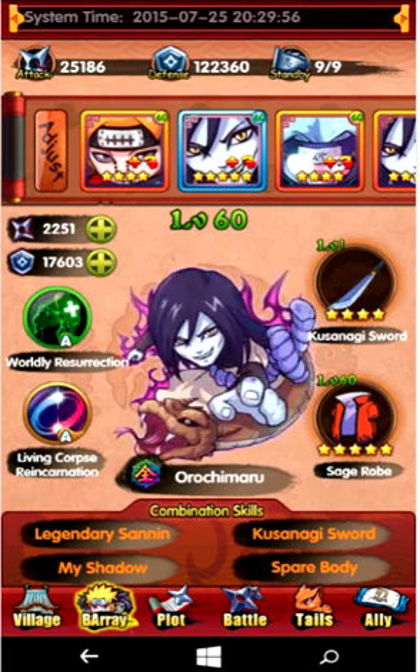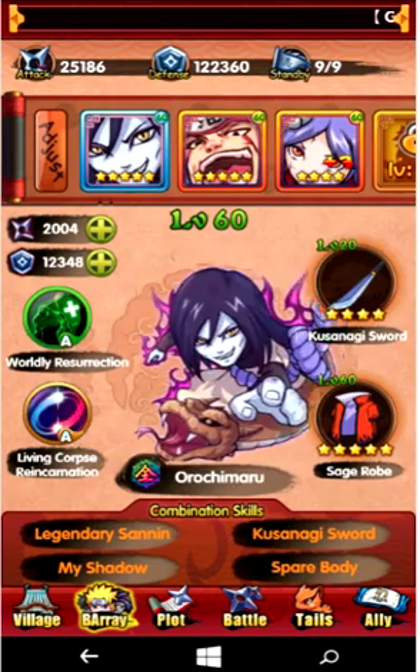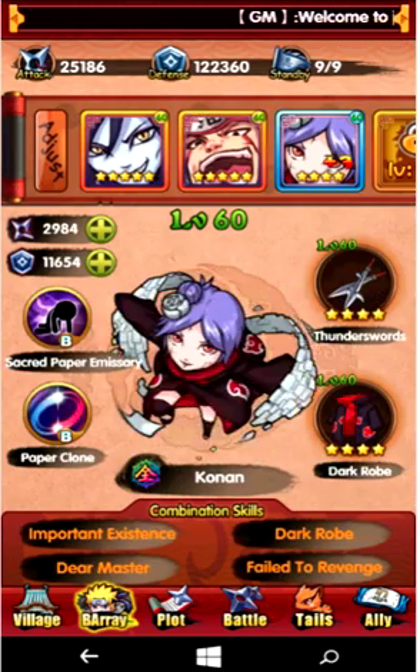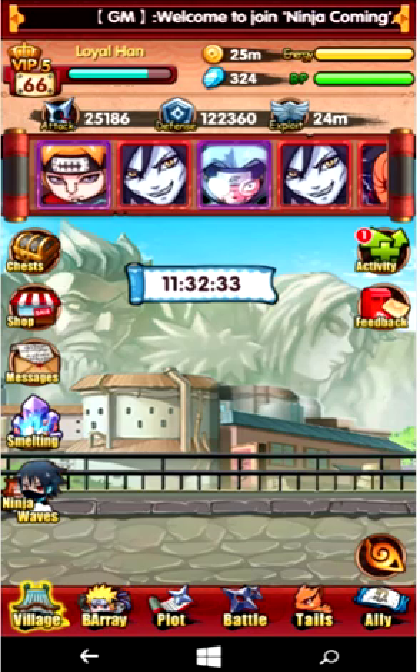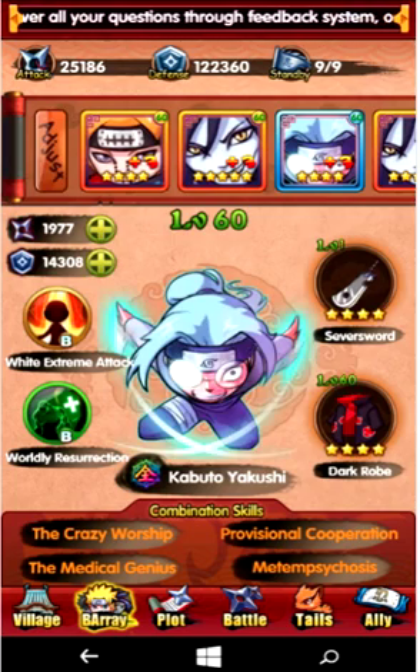I'm just going to go through all my ninjas so you can see that all the defense are above 10,000. And even though I'm level 66, I have 122,360 defense with only 9 characters.